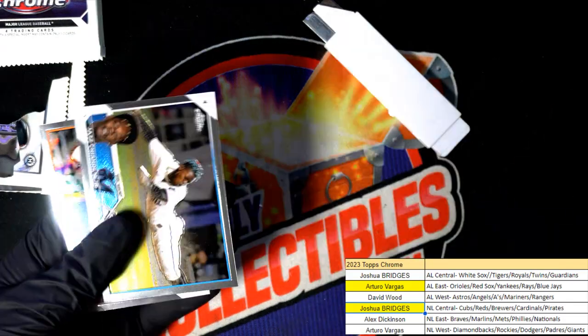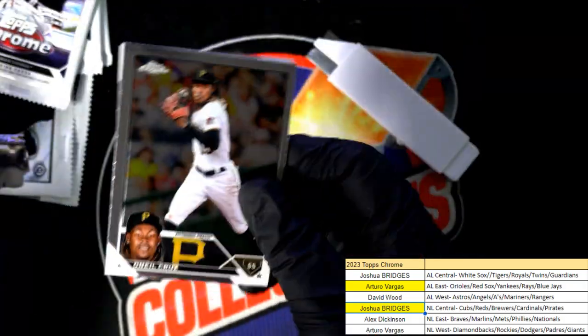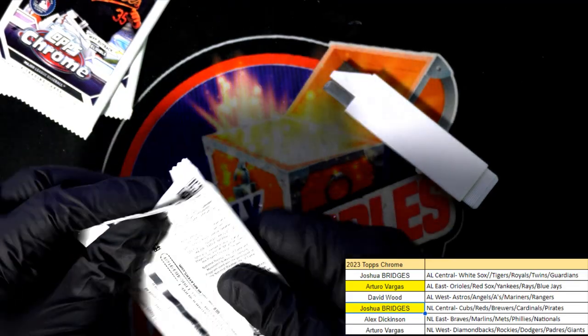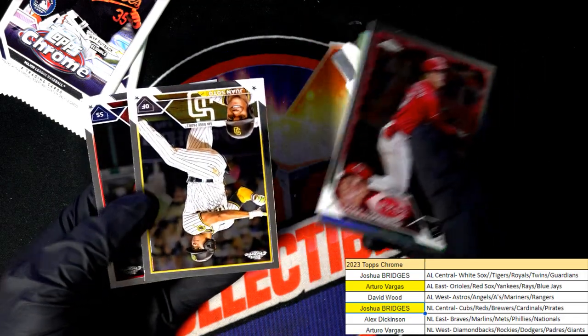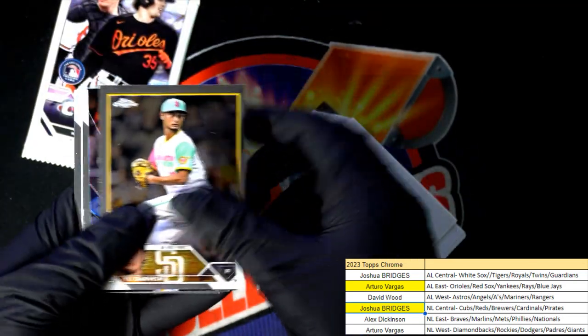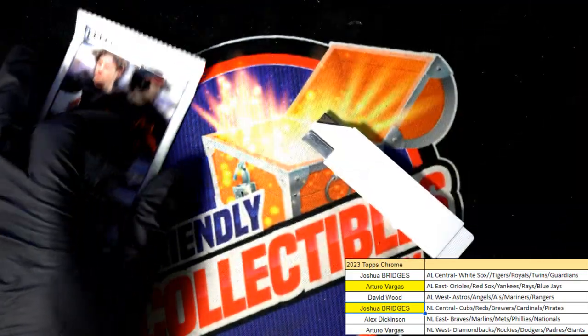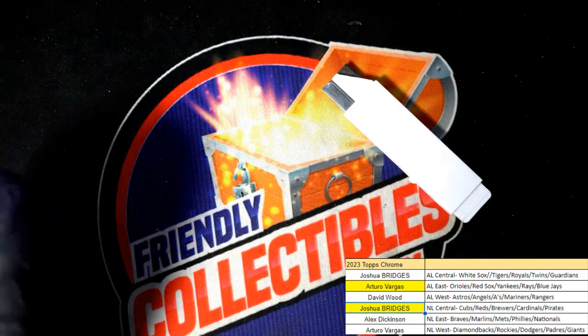Mike Trout refractor! Bryce Harper — a couple packs left, good luck everyone in our Chrome Baseball. Nice Austin Riley, technic color Soto — sweet Soto there. Final pack of the rip: a Drew Waters refractor rookie for the Royals, and that's our box break in this Chrome Baseball — wow!